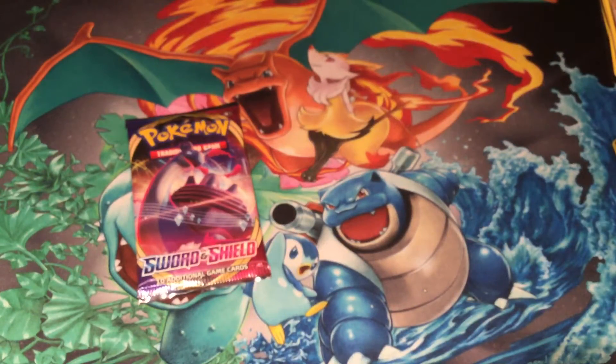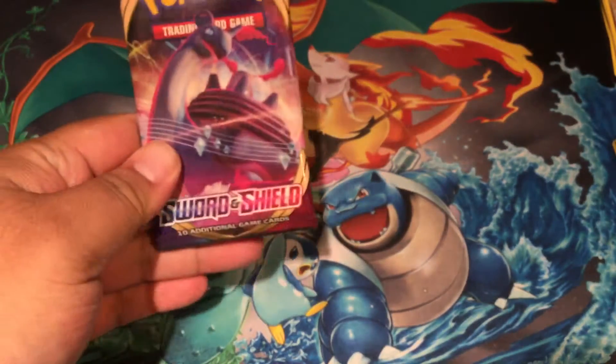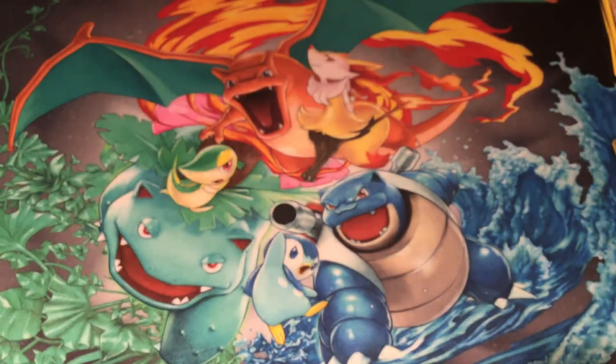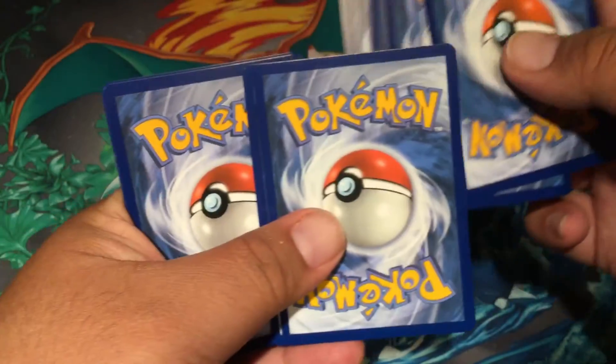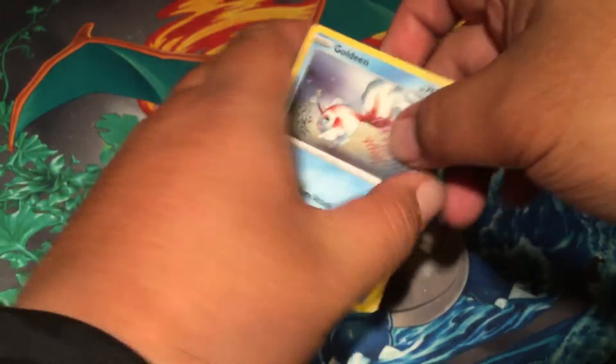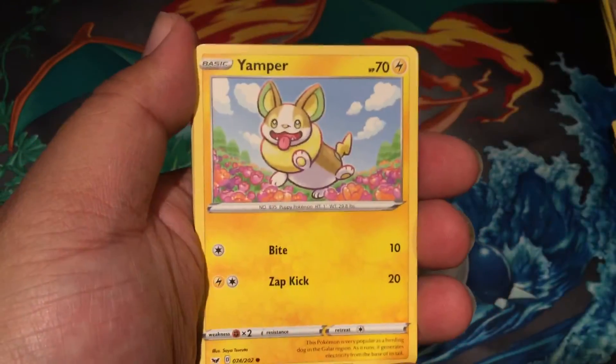Alright, last pack for this mission. Sword and Shield base set — there's so many cool things in this set. It'd be good to get at least one hit, but if not, oh well, try again next week. And hopefully eventually we'll get the Marnie. She's not as high as she originally spiked up to be, but still, I think it'd be so fun to pull it on camera.